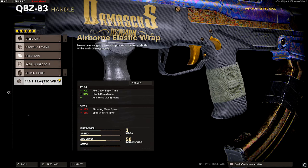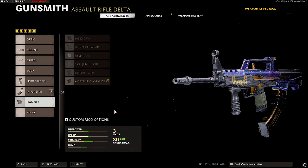For the magazine we did use the 50 Round Fast Mag just for faster reload and more ammo. For the last attachment, Airborne Elastic Wrap — probably the best attachment in the game. You get ADS time, flinch resistance, and you can also aim while going prone. That is the QBZ class — if you guys are happy to use it in game, make sure you smash the like button down below, subscribe to the channel, and I'll catch y'all later. Take care everybody!